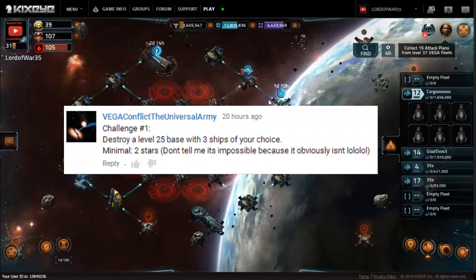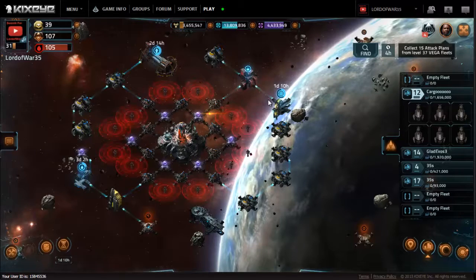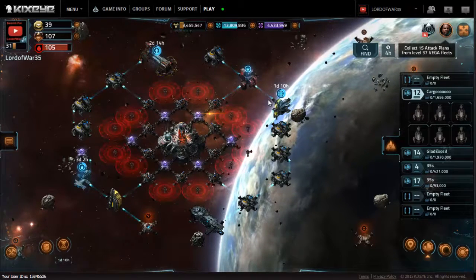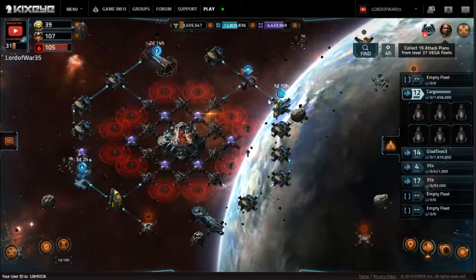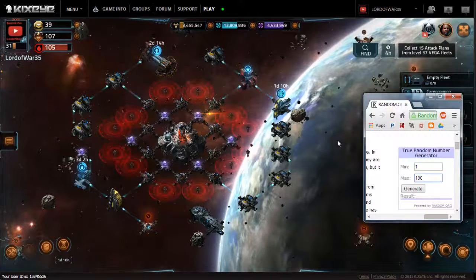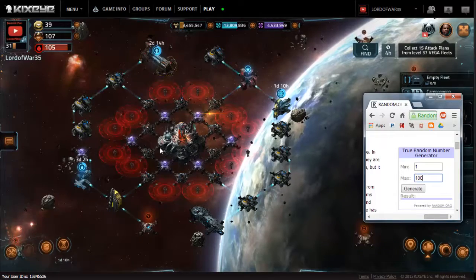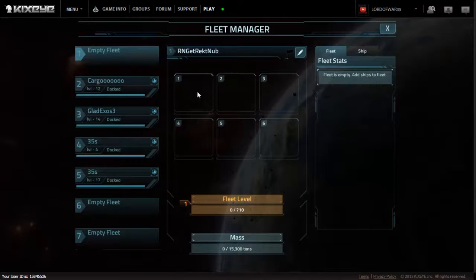I thought I could do this pretty easily after the last performance with the Destiny Cruiser with the Creeper Torpedoes on it. So I decided to do something a little bit more entertaining. We're going to go to random.org and use it to help us determine what ships we are going to use.